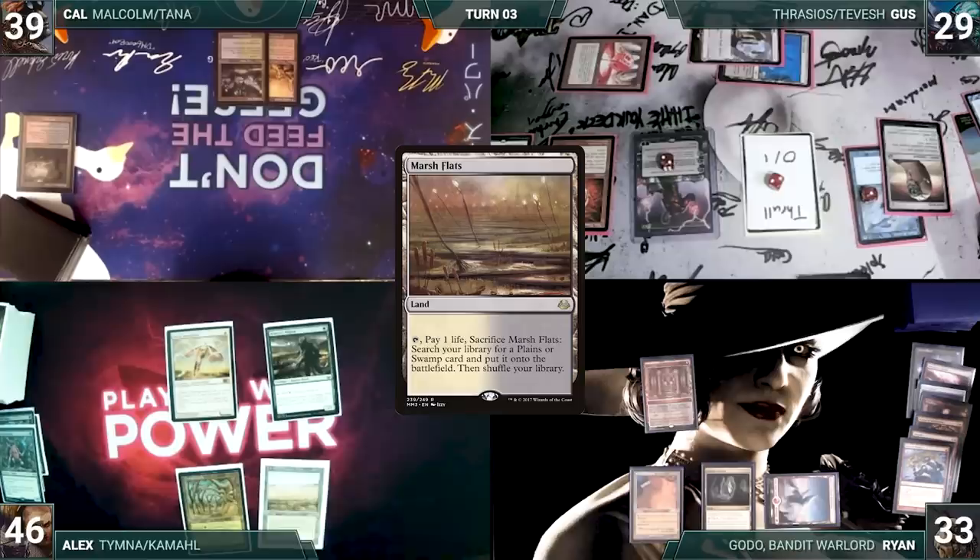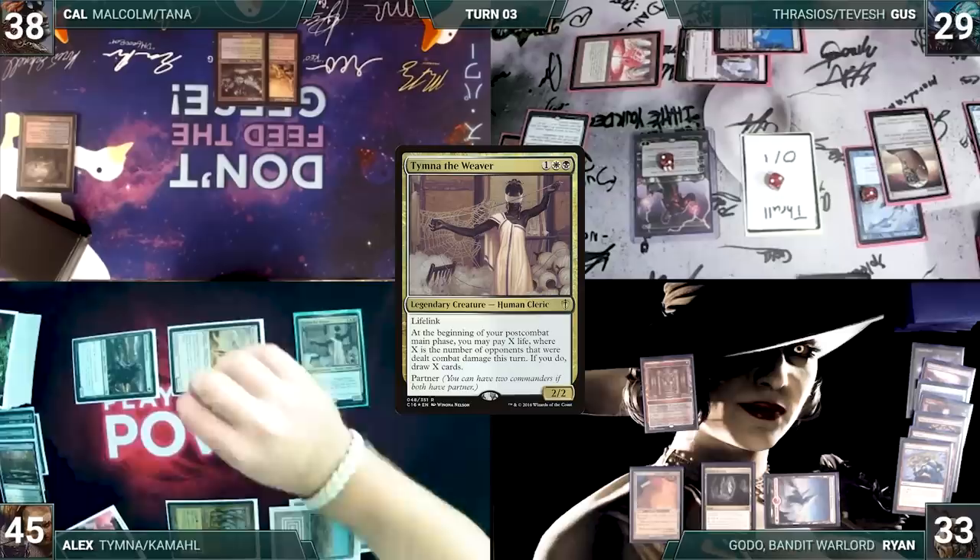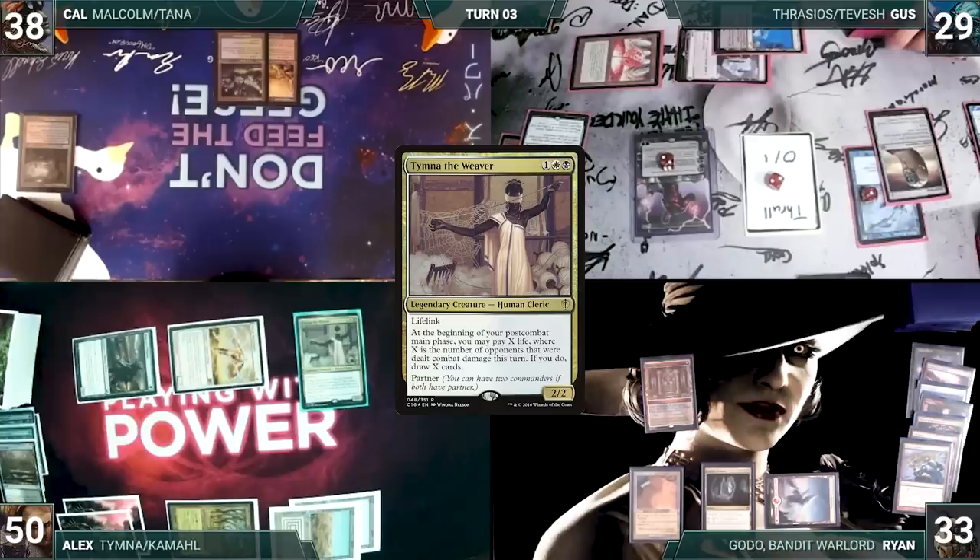Alex draws and plays a Marsh Flats. He cracks it, pays a life, and fetches up a Scrub Land onto the battlefield. He casts his commander, Tymna the Weaver. He moves to combat and attacks Cal with his Avacyn's Pilgrim and Tevish with Serra Ascendant. Cal takes it, Tevish dies, and Alex gains six. In his second main phase, Alex pays one and draws one through Tymna. Alex gives a turn to Cal.